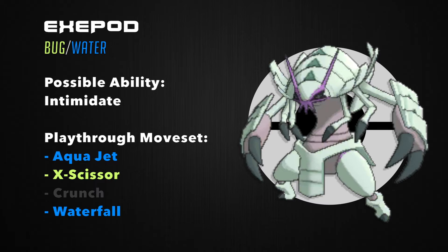Aqua Jet lets me get a priority STAB hit on Pokémon weak to Water and helps finish off opponents. X-Scissor is a powerful, high-accuracy Bug move. Crunch won't add much coverage but is a strong move for battling NPCs. Waterfall is a strong physical Water move that I imagine will be a staple on Exapod. I don't anticipate keeping Exapod in against Electric or Flying types, as he'll be relatively slow. Competitively, my moveset would stay close to the same: Aqua Jet, X-Scissor, Bulk Up, and Waterfall or Earthquake.